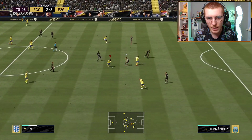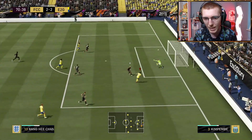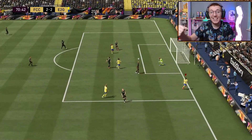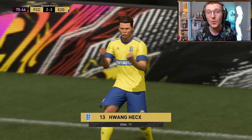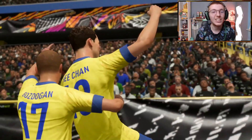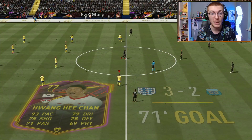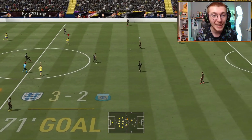Eze — lovely stuff here. Wait for the run from Hee-Chan. We don't necessarily need to get it to Eze because we can get the win here if we find the back of the net — which we do! That's an assist from Ibiray Eze. What a strike from Hee-Chan — you beautiful, beautiful man. That is a belter. What a goal. 3-2 in the lead — come on!